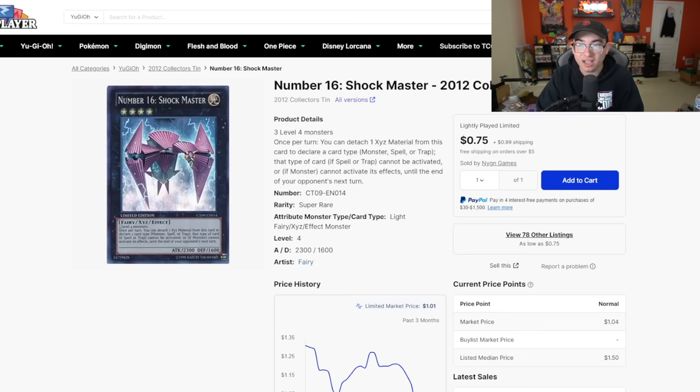Speaking of stealing, he also has Number 16 Shock Master that he just got from his promo pack. This card's very, very strong. I think in Alex's deck we didn't get to see the full potential. There might be other rank four strategies out there that can make better use of Shock Master, but I don't know - maybe he isn't the right choice. He's gimmicky and can definitely win games, but there might be a better one.